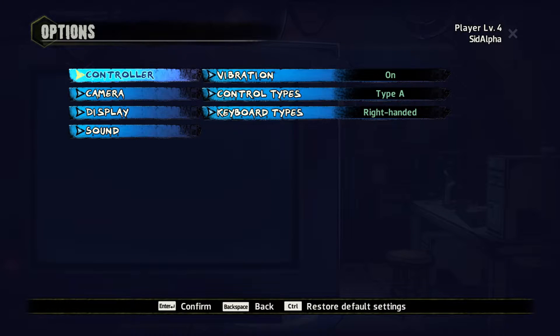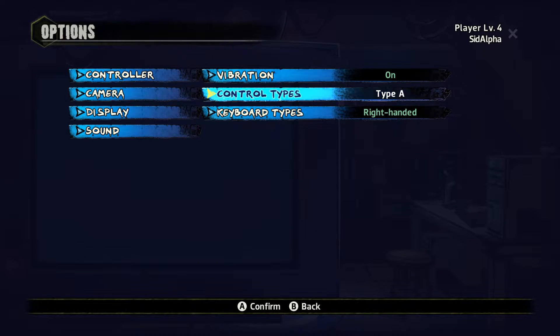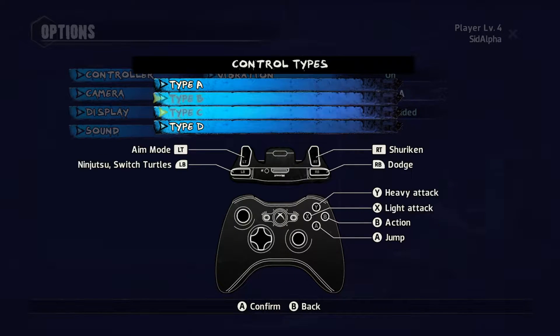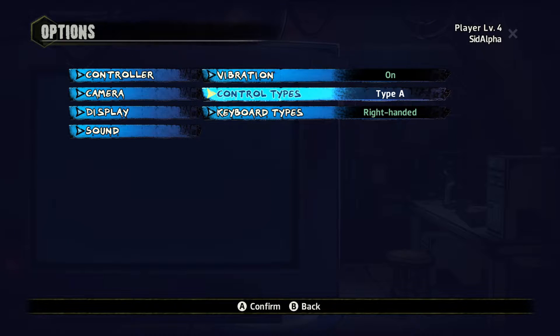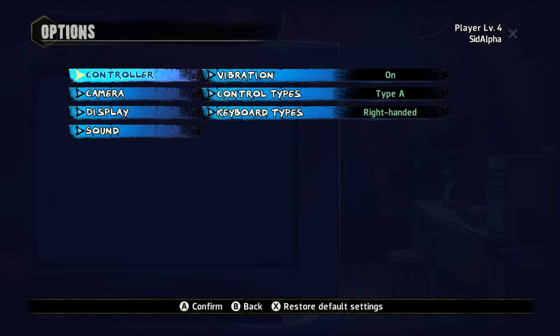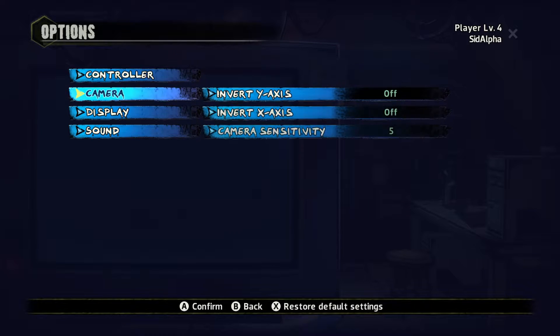In the options menu we have controller vibration on or off, and controller types A, B, C, and D — which features Xbox One controls, because Windows is a Microsoft platform. Keyboard types are right-handed or left-handed. The game does support a controller as well as keyboard and mouse, however it warns you that optimal play is with a controller, because this is a console port optimized for controller with very little thought given to keyboard and mouse controls.